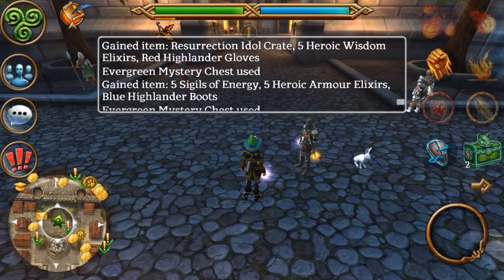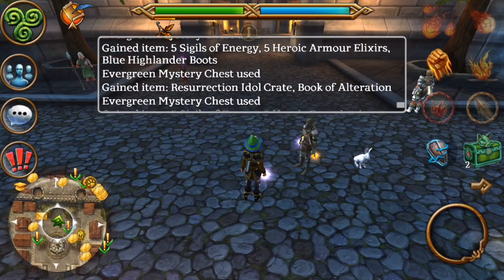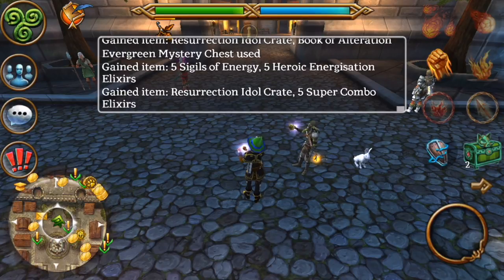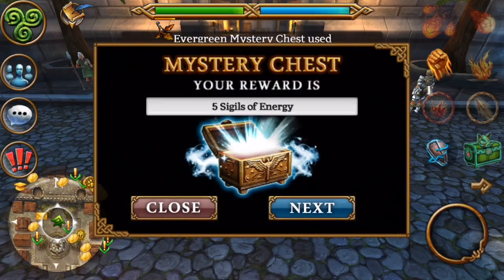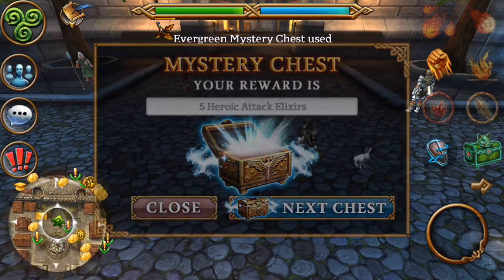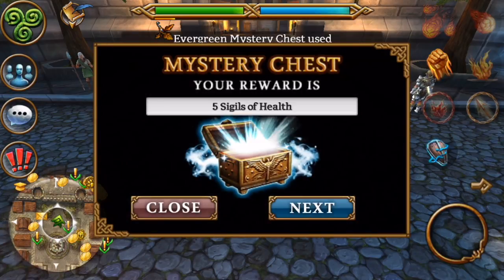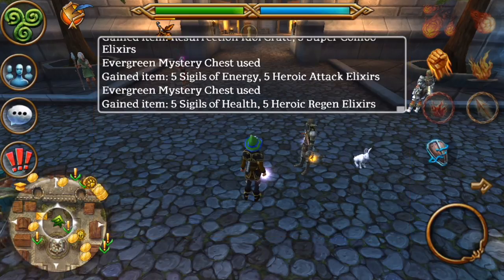So we didn't really get much good. I mean, Book of Alt is good because I need those for Proteus, and the combos are great because everyone needs combos. But we didn't get any hastes, which kind of sucks, or any pet tokens, which also sucks. But oh well, I guess that's life.